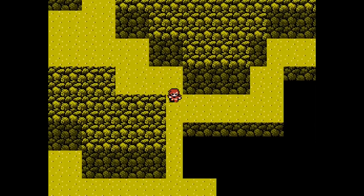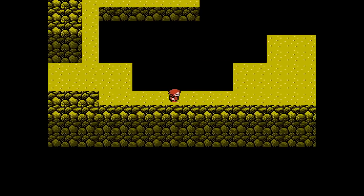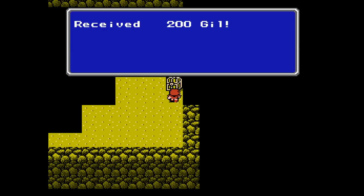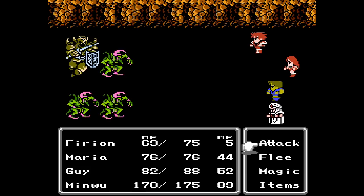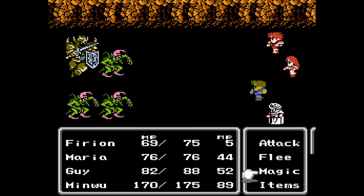When you multi-target a spell, it cuts the base damage of the spell by 75%. But if the enemies you're attacking are weak to it — like the Balloons we saw earlier — you still deal so much more damage that it's totally worth multi-targeting, at least early in the game. Later in the game, maybe not so much, but we'll see what we can do.